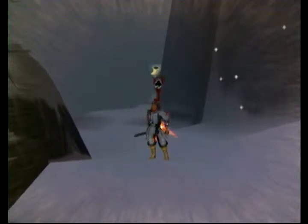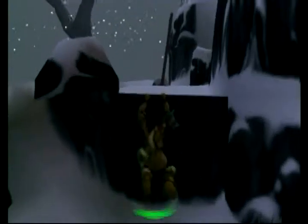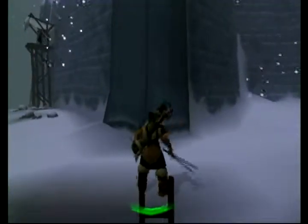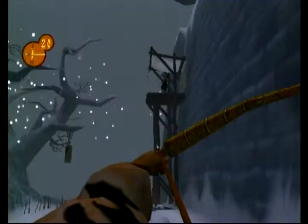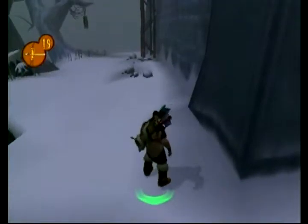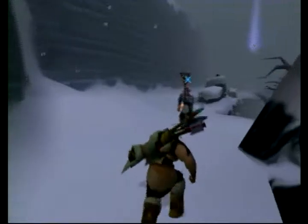Now just press the triangle button and climb up here. Take the ladder up, get right about here, and you want to switch to your bow. Get in first person and aim at the archer. Wait for the solid X, and there you go — took care of him. Now unequip all your weapons, get behind this guy, and stealth attack him.